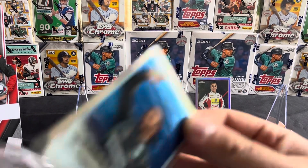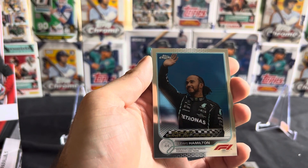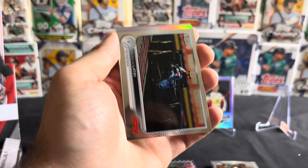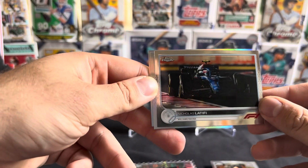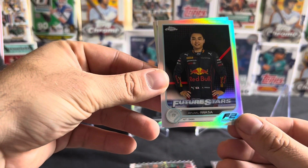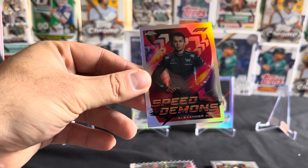Let's see what we got this next pack here. Got another Grand Prix winner Lewis Hamilton — getting a lot of those in this box. Nick Latifi, Future Stars F2, and Alex Albon Speed Demons.